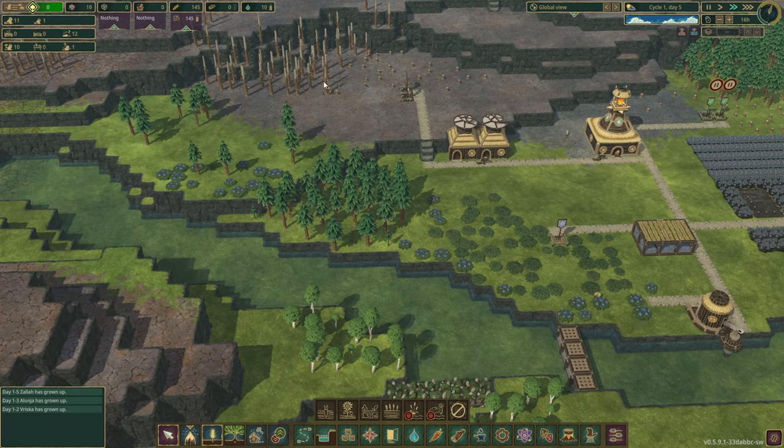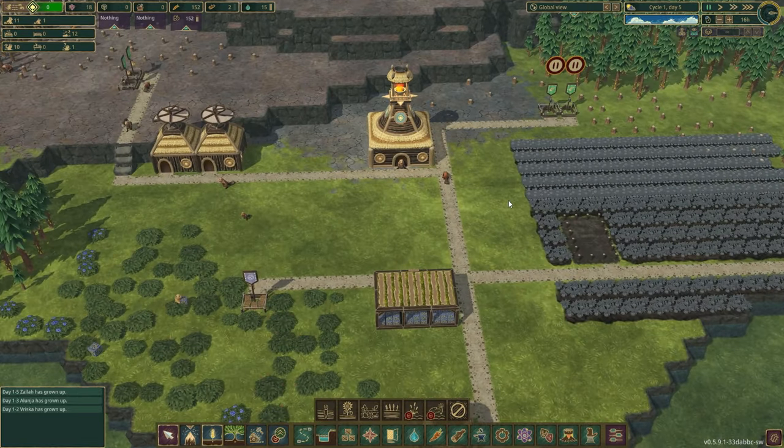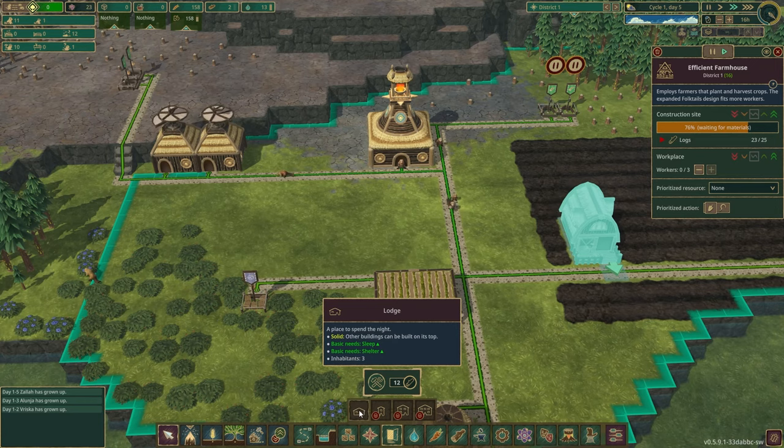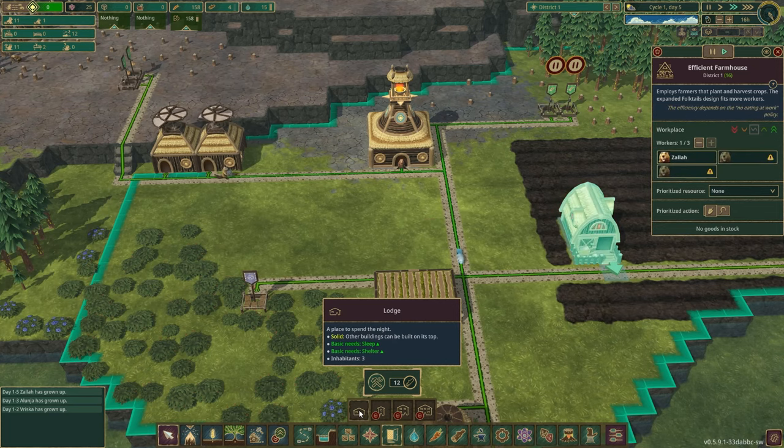Next priority for me is going to be housing. Up here in the top left, we've got 11 adults and one child. The beavers won't have any more babies until they have a place to live — the mechanic is you have to have at least excess beds. If there's no excess beds, there's not going to be any baby beavers born. I don't have any unoccupied beds, so there's no more beavers being born. We're going to take four lodges just to house our existing beavers, so we need at least five.